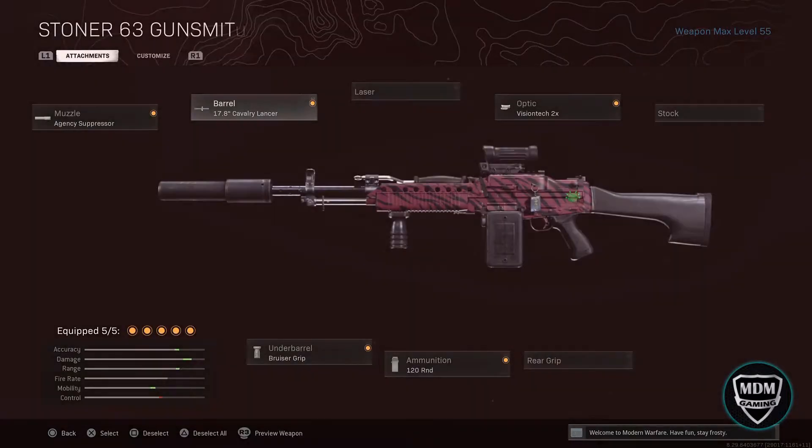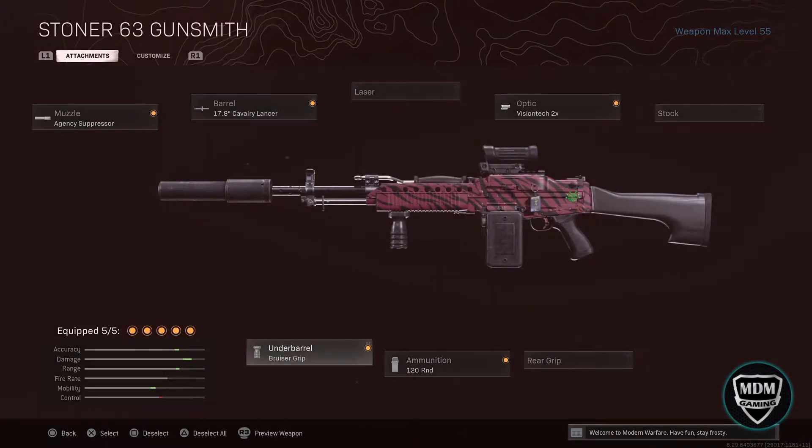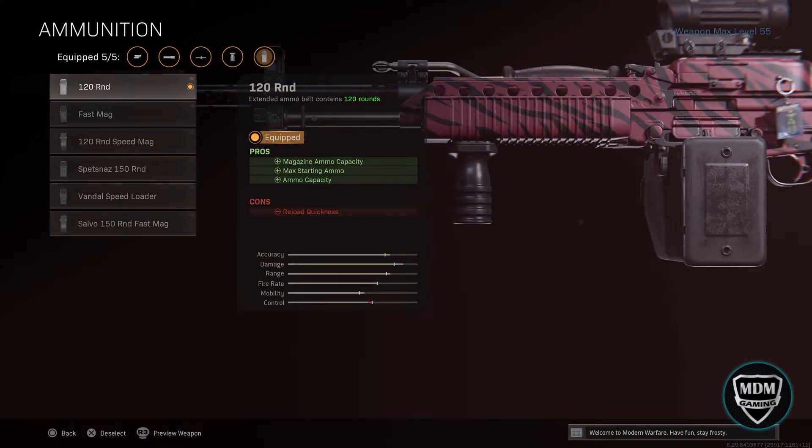Next, I use the Bruiser Grip, specifically because it helps with vertical recoil, which is what I'm trying to control since this gun doesn't really have much horizontal recoil. If you didn't want that, you could also go with the Field Agent Grip, which is also very good. The next thing is the 120 Round Mag — that's strictly because I miss a lot of shots. The 120 round mag is great and the reload time isn't that much different for the amount of bullets you get. Especially going into trios or quads, you want all those extra bullets to wipe a team. It didn't really affect ADS time, so why not go for it?